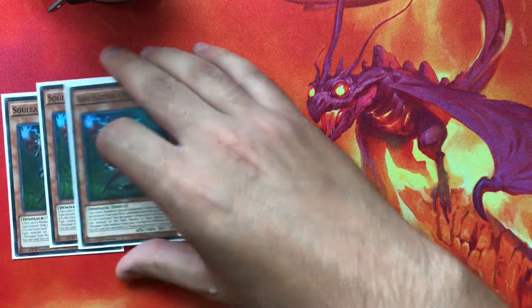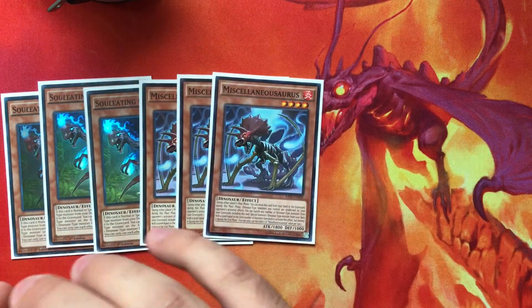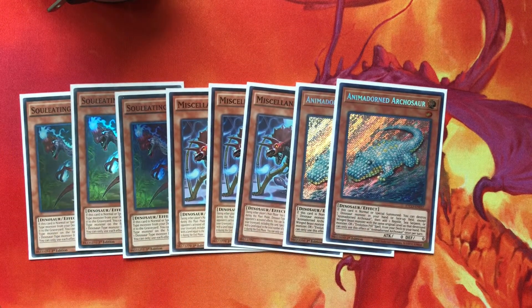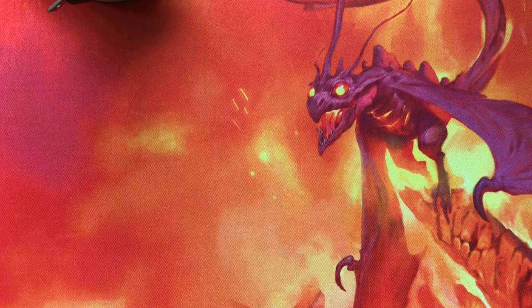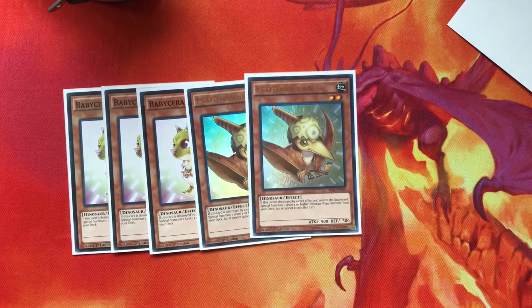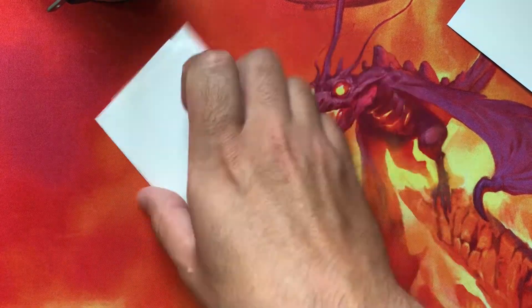For good Dinos, we play three Ovi, three Miss, and two Arcosaur. Arcosaur is the new good Dino in the deck — he brings a lot of consistency. Miss is just really the best card in your whole entire deck, honestly. And then for Babies, we're playing three Baby and two Petite, because those are the ones you want to blow up and they kind of get all your plays started. The whole reason the deck is to blow up your Babies as fast as you can.